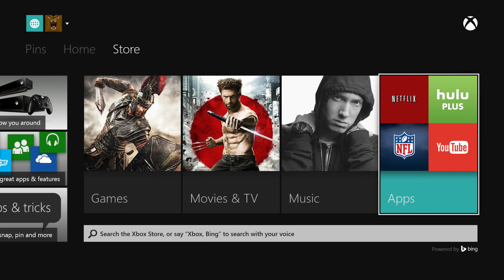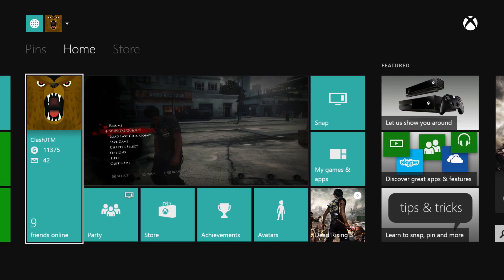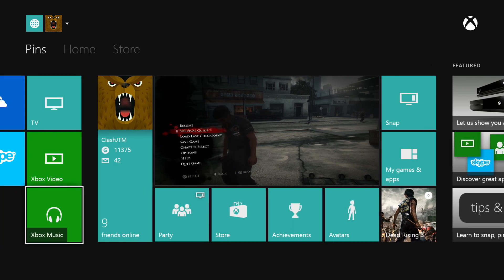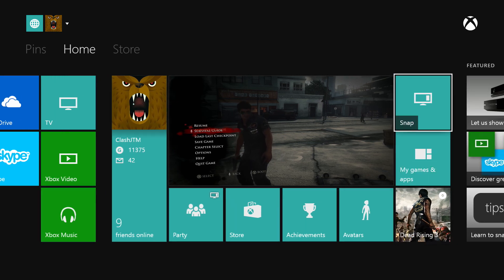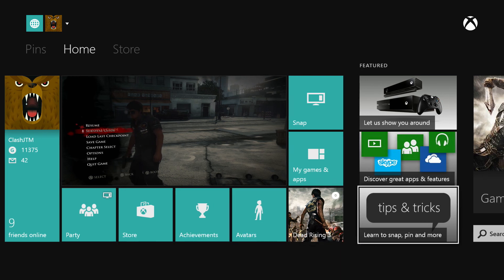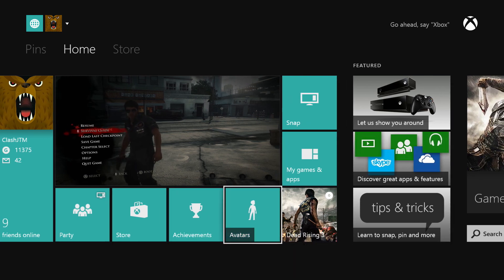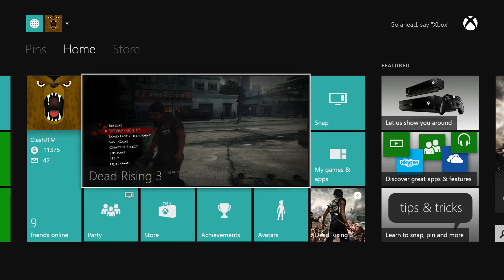No, I cannot. I turned it off. How did you do that? I went to the dashboard — let me try and find it. So we're at home. I'm looking at the game from the dashboard. You go home, you have the home thing. Dead Rising 3 is playing in a little square, then it has my icon and your name and gamer score, and right next to that is settings.